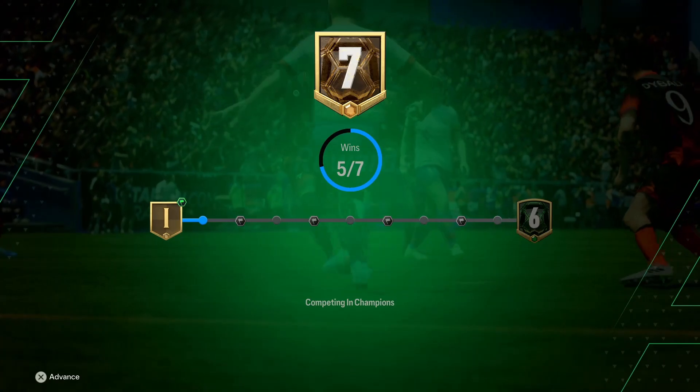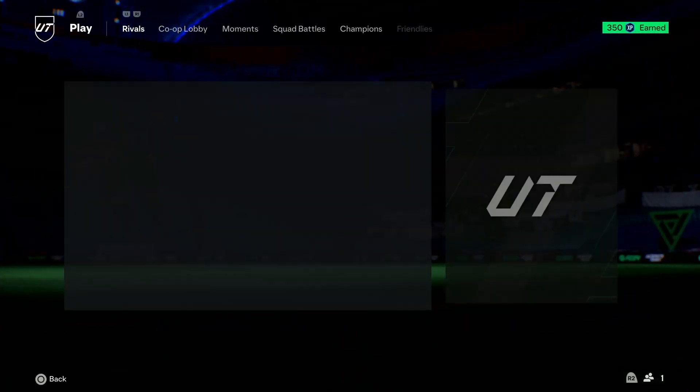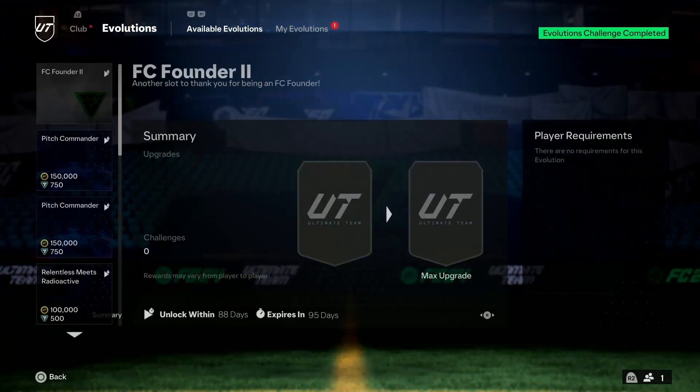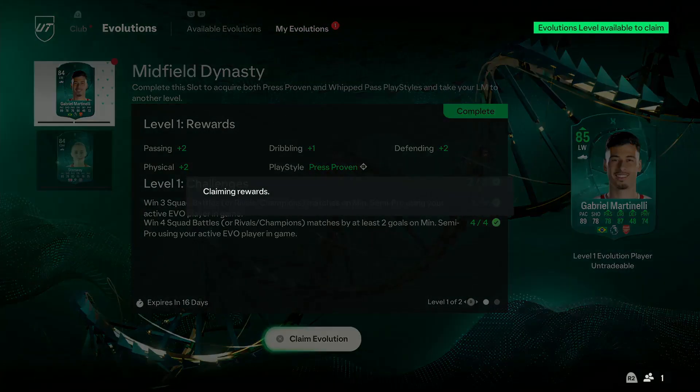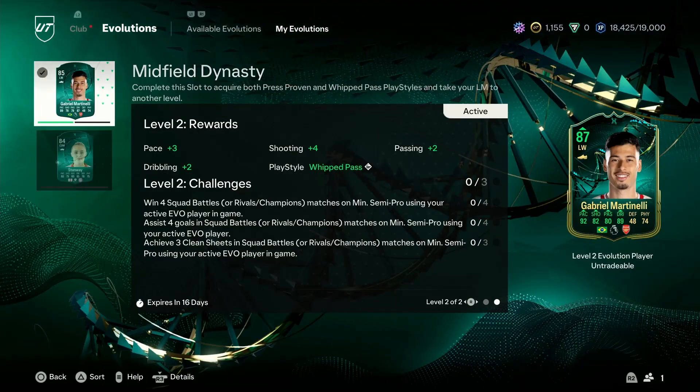I am on insane form right now. Wow. Araujo has sold! But we get to Evo Martinelli - let's go! Win four games, assist four goals, achieve three clean sheets. Okay, that's doable.